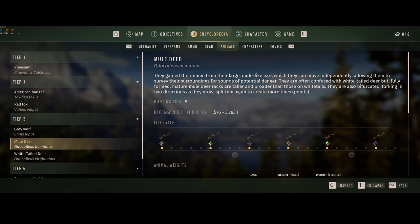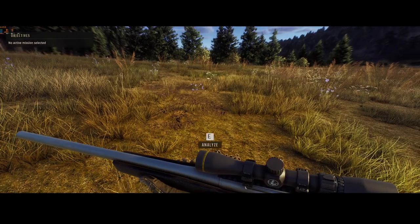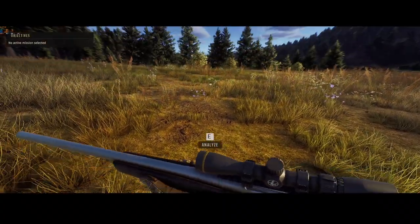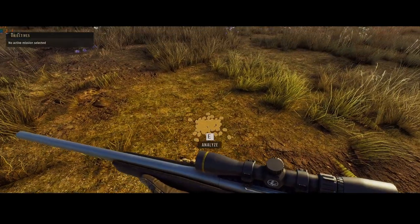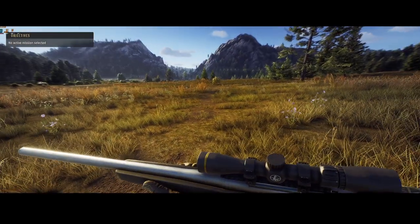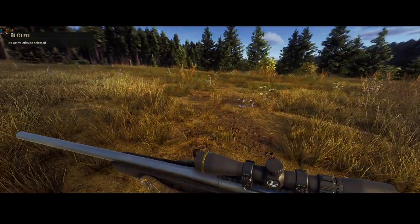Now you know how to find when gray wolves eat, sleep, and all that stuff — their times are different. Once you know that, you have to find their eating zones on the map and basically scout it. Right here is a path. With hunting scents on, you can analyze the path they took. If I analyze this, the droppings from the mule deer say dried out — these are pretty old. They don't take this path very often, and you can kind of see the path right there in the grass where it's kind of dead.